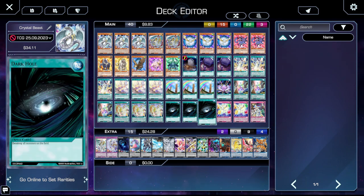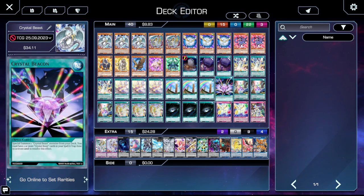Three copies of Dark Hole. This is a very interesting inclusion. You might ask why Dark Hole over Raigeki — the reason is it destroys our Crystal Beasts, which is good for us, because if Crystal Beasts get destroyed, they go to the spell trap card zone rather than the graveyard. That's the entire reason I'm playing Dark Hole over Raigeki. It also synergizes with Crystal Beacon — if you activate Dark Hole with two Crystal Beasts on field, both go to your spell trap card zone, then you activate Crystal Beacon and go off from there.